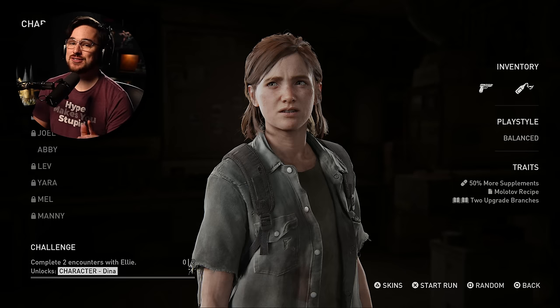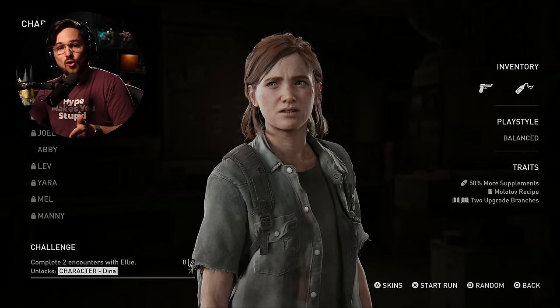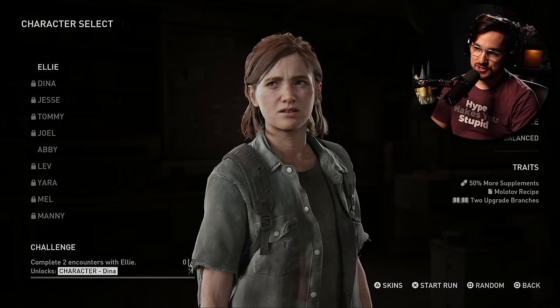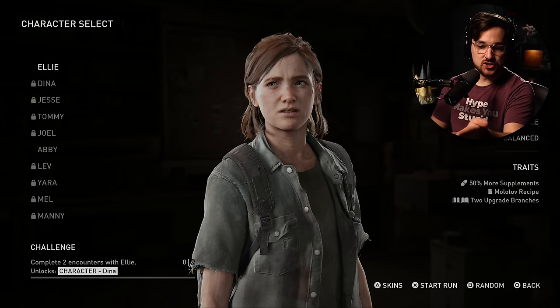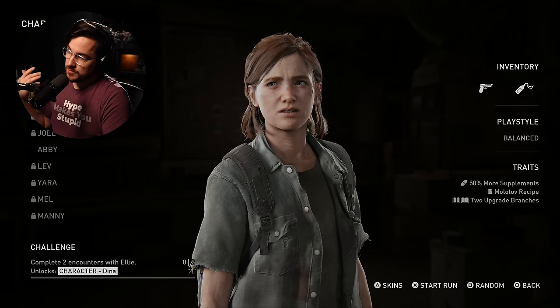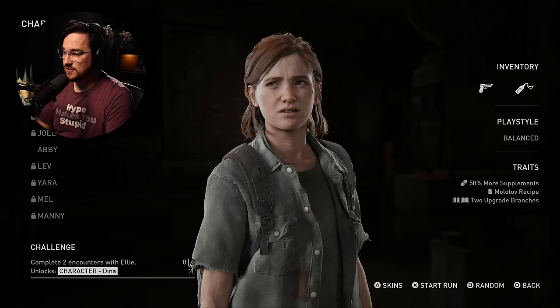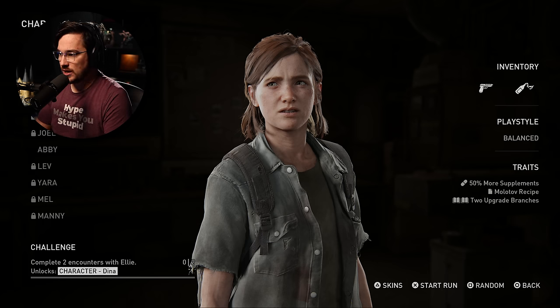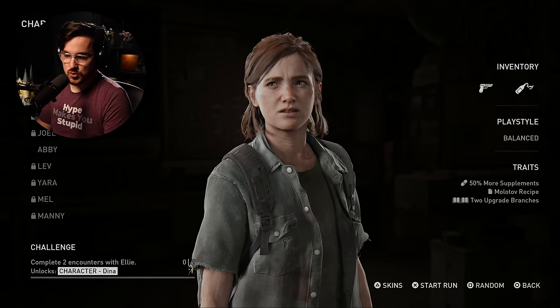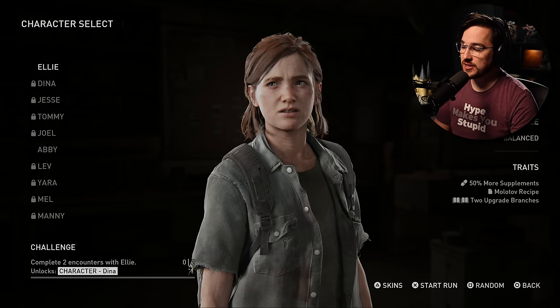Each character has a different play style. Ellie starts with a Molotov cocktail and a basic pistol — her play style is balanced with 50% more supplements, a Molotov recipe, and two upgrade branches. Abby, shocker, runs with a hammer. She specializes in close range combat and heals on melee kills. It's super cool how varied they are. Because we're playing The Last of Us, I have to select Ellie to begin with.